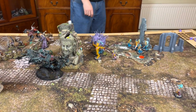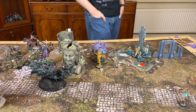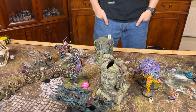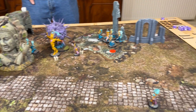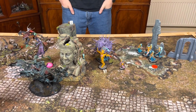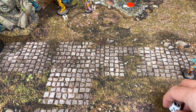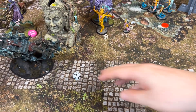Turn 2 Daughters of Khaine hero phase. Battle tactic: charged with three units. Heroic action: Clash of Arms — plus two attacks on the general. Neph healed three, so she's on two wounds taken. The Avatar has exploding sixes reward. Purple Sun shenanigans — no dispels left. The sun rolls: little snakes — nope. Avatar — nope. Slaughter Queen — no. Did nothing this turn.